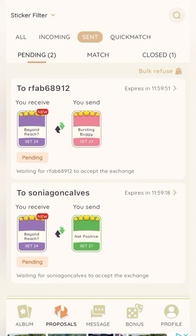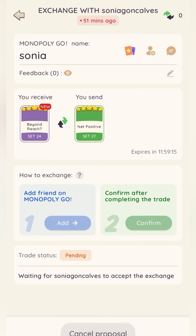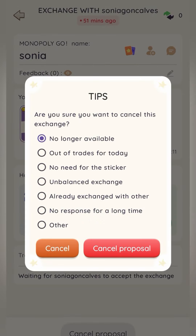If you go under your proposals tab, there it is at the top — waiting for them to accept, decline, or counteroffer. If you need to cancel a proposal you've sent, just tap on the proposal and at the bottom it'll have an option to cancel proposal. Click that and give a reason — maybe you're out of trades for the day or you already got the sticker from somebody else. Choose whichever reason for canceling is most applicable and hit cancel proposal.